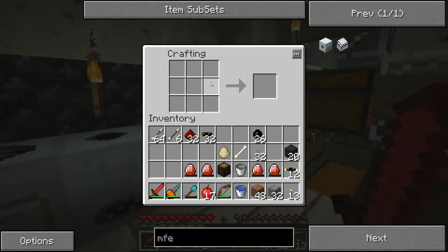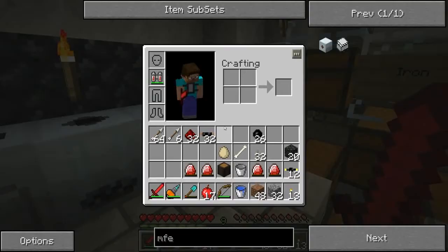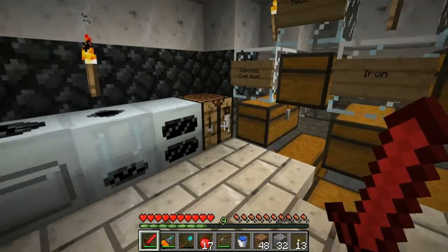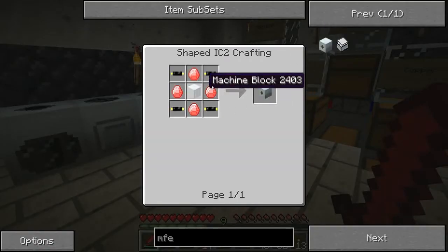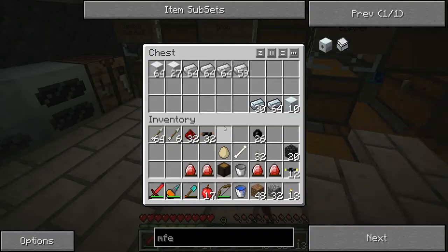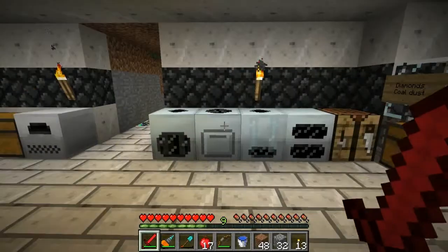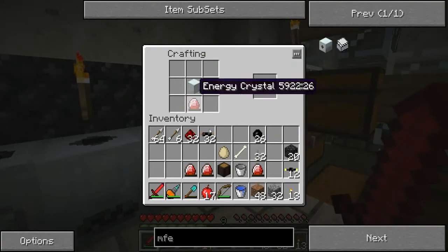I didn't charge these up before — I did this on the Technic server and didn't charge them up and it wasn't an issue. So I'm not going to worry about that. I need to put all of that stuff around a machine block, and I probably have one here. It was kind of a pain to make the advanced machine block.